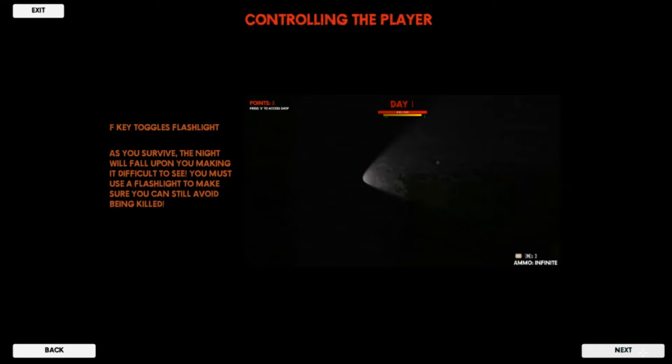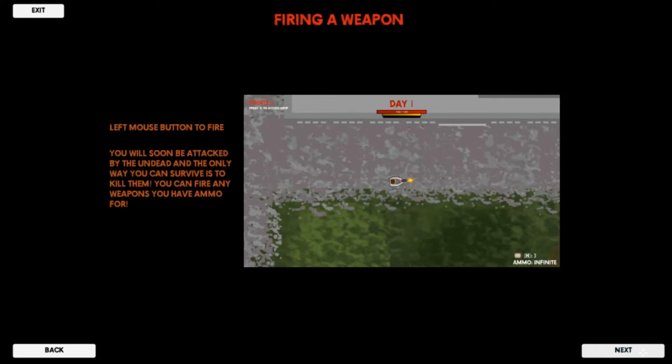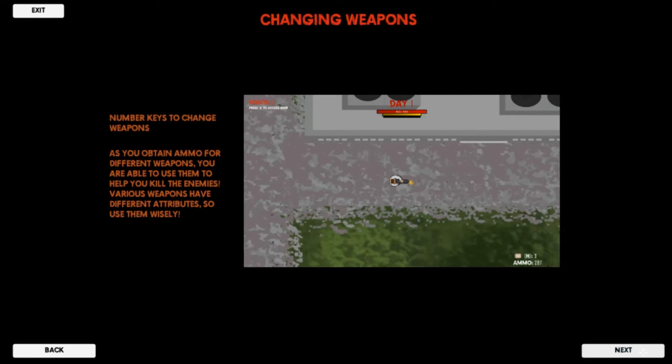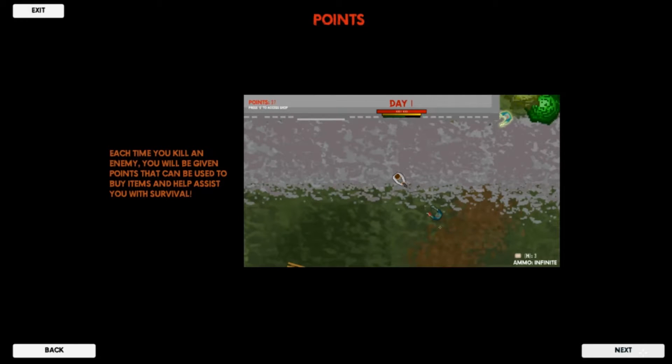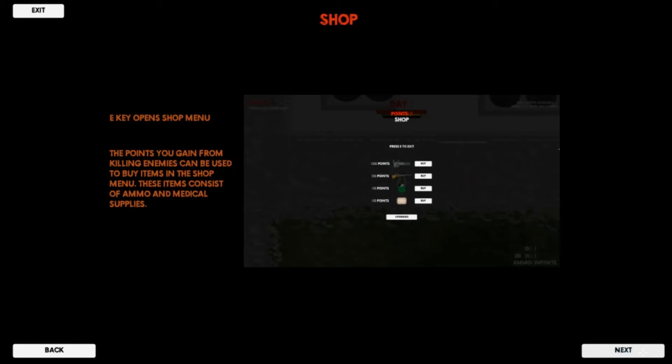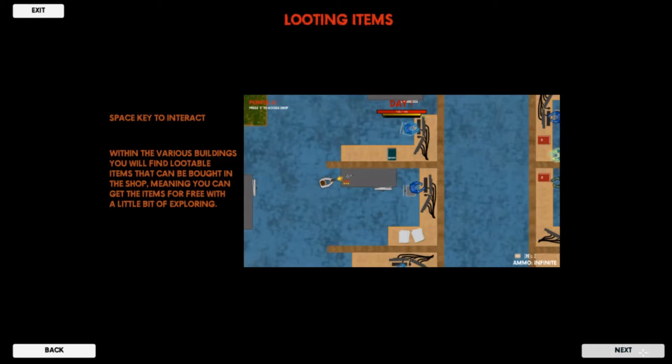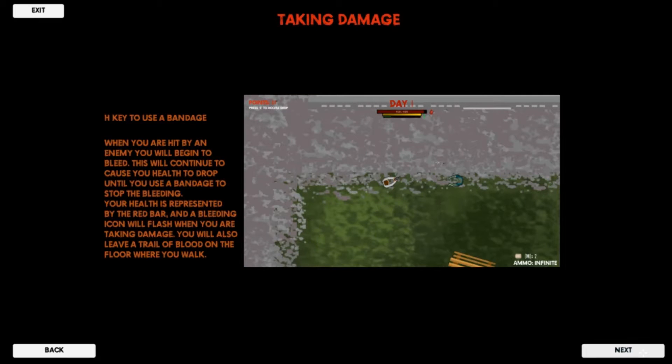The game download page can be found in the description below and is completely free, so go ahead and get it. The game contains a collection of little features that are explained in the tutorial section of the game, so if you want to download it now and dive straight in then go for it. However, I will be going through each feature of the game in this video.